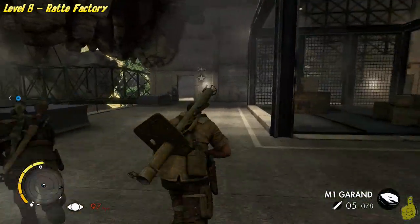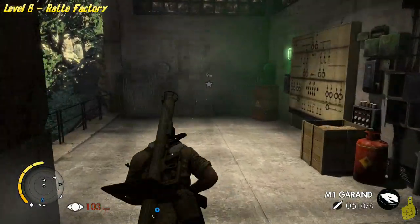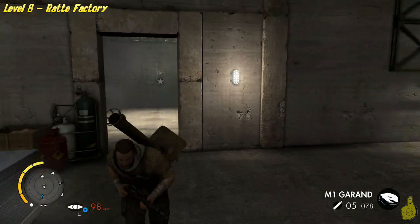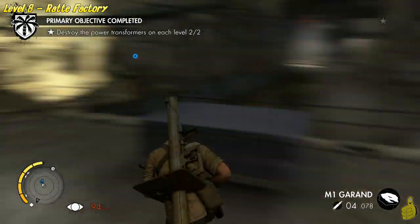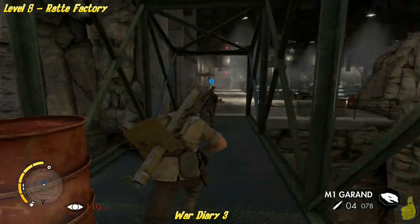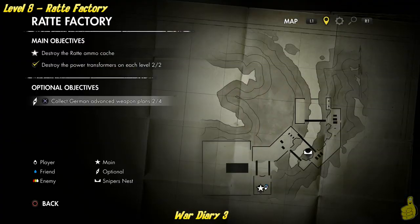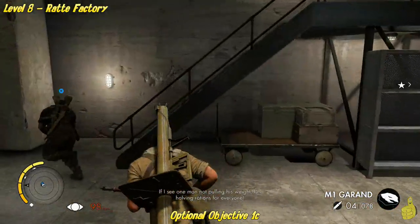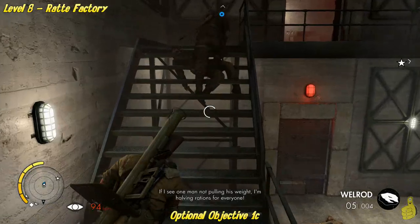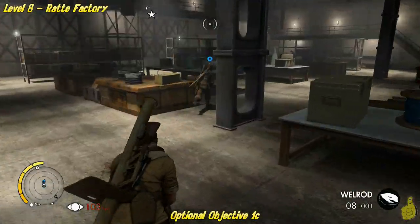Following our trusty Dug Dug up and around here, he points us in the general direction. This is the actual primary objective that we need to do — you have to do this in order to advance. We go ahead and blow that up from a distance. If you're playing by yourself, be careful — that explosion carries pretty far. If you're on co-op, make sure both of you are a ways away or you might have to replay some sections. Sitting here on the table down by the main star is going to be war diary number three.